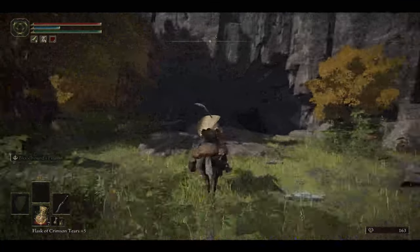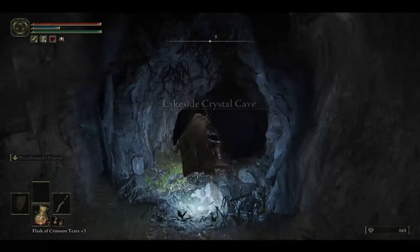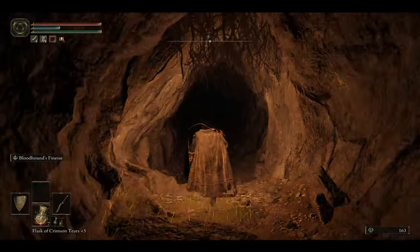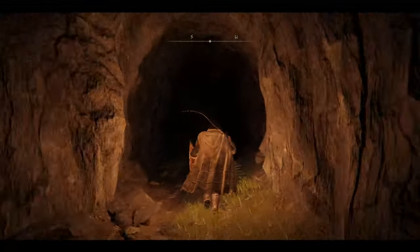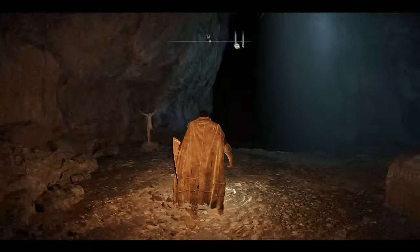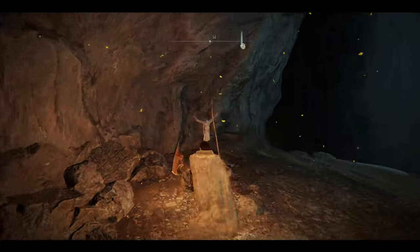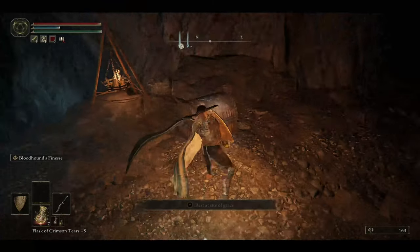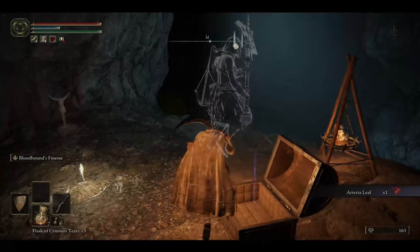It looks like there's a cave here — the Lakeside Crystal Cave. Let's throw on our lantern real quick. We're gonna go ahead and pick up this grace. There's a summoning pool here — this feels like a trap. Everything's a trap in a Dark Souls game. Got an arteria leaf too.